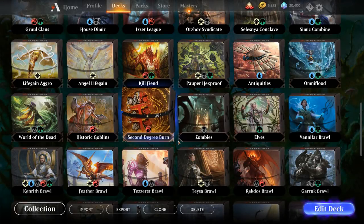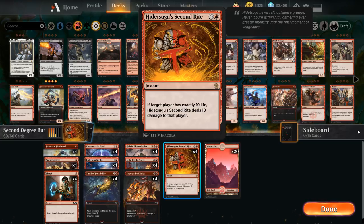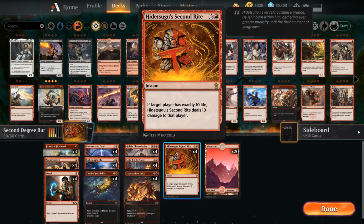Hello and welcome to another Magic Arena gameplay video. Today we're taking a look at another historic deck called Second Degree Burn, built around one of the other anthology cards — Second Ride, a 4-mana instant saying if target player has exactly 10 life, Second Ride deals 10 damage to that player, so we can win the game on the spot.